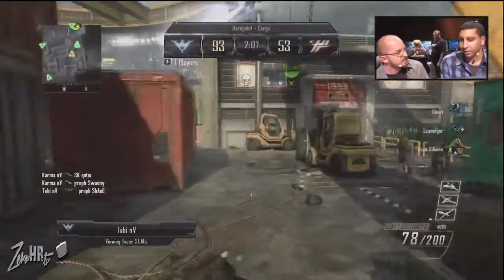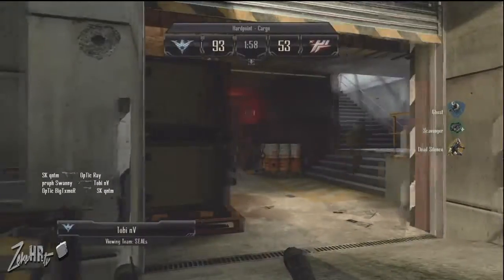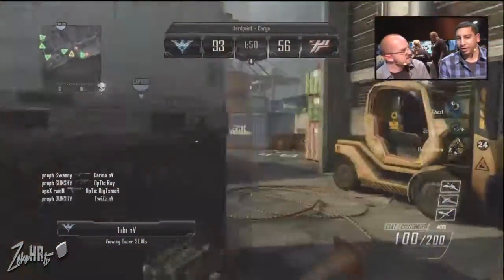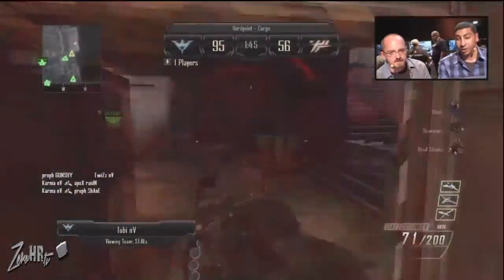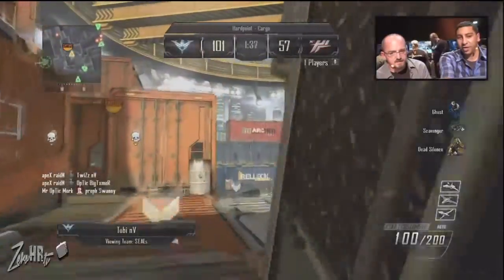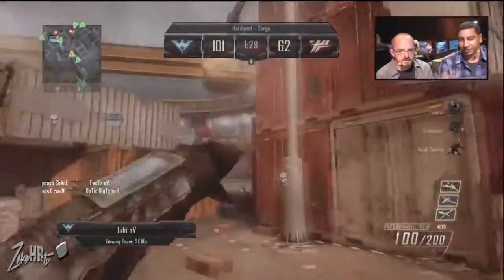A lot of the game mechanics have been set up to reward that kind of play behavior. Toby is still doing work — let's take a look at the scoreboard. He's 11-9 right now with an LMG, which is actually not that bad. How do you like the design of the new scoreboard? The scoreboard is amazing — as a caster it's very important to show information to the audience as quickly as possible. You can see how much time is left in the game, the score, what team is in the lead, and how many players are on the objective. So yeah, it's very informational — love the score panel as a caster.